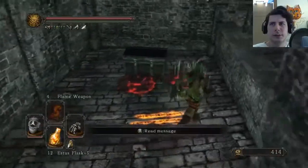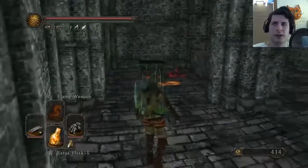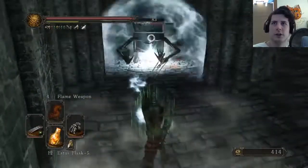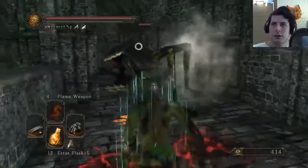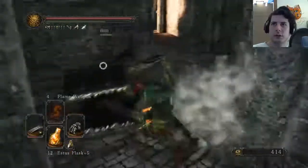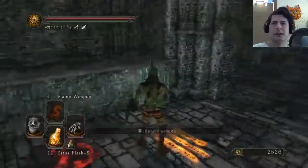Were you always a mimic? Let's try the thing. Aha! You are no treasure chest. You are not to be trusted. You cannot be trusted. I don't trust you. And you gave me a coin.